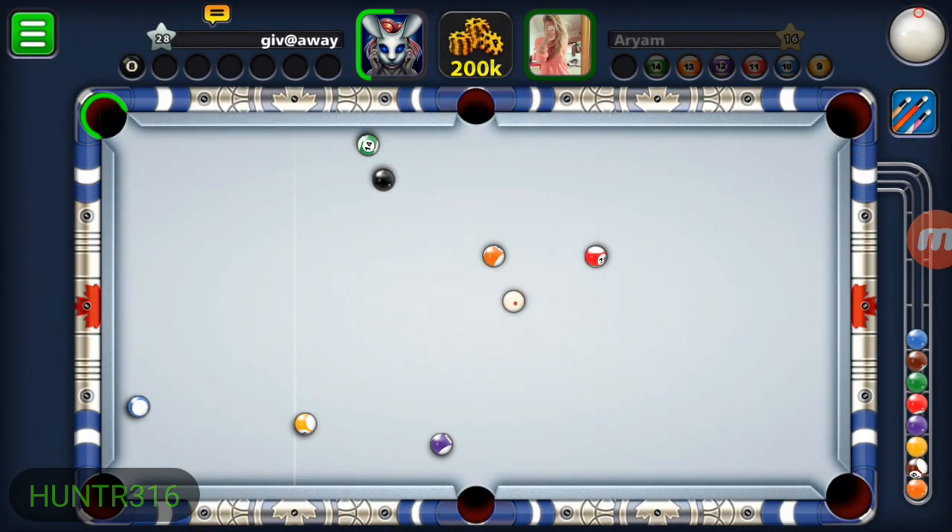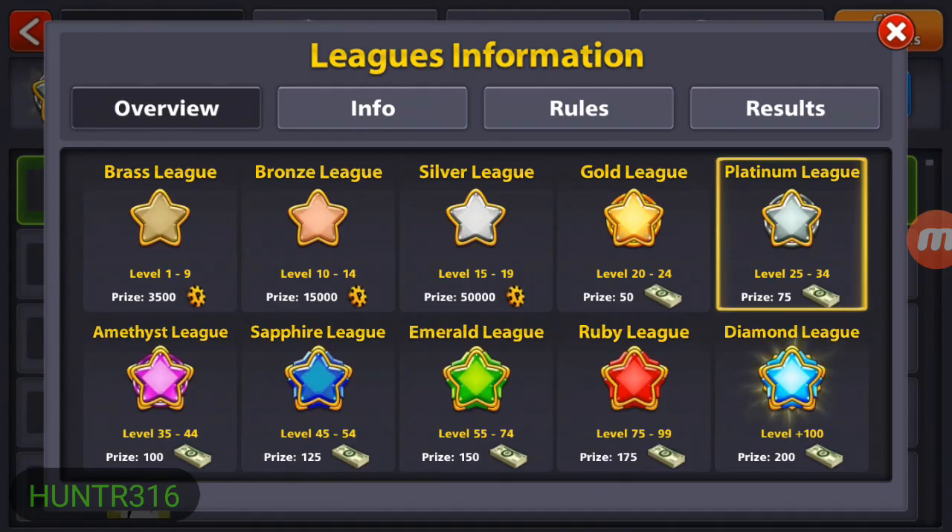Never panic when you make a mistake - try to play a recovery shot. Now the gold league is where the fun begins. The gold league starts from level 20 and if you win it you get 50 cash. The gold league is very small, from level 20 to 24. I recommend you win the 50 cash two to three times - if you win it only once that means you're not playing smart, you're playing hard.